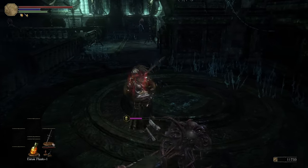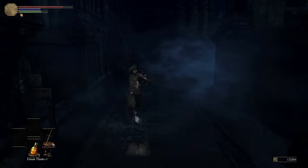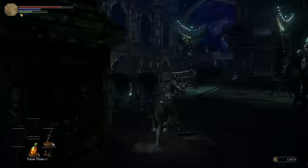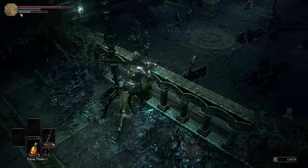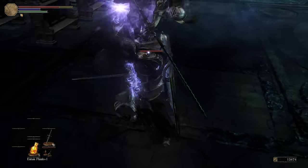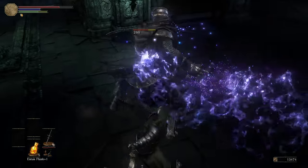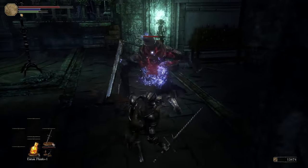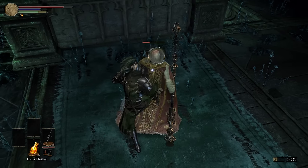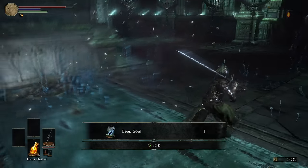Get out of here, 400 souls but didn't drop anything. The only place we haven't been takes us up here with an item — that sucks. I don't know where I'd find the key we need. Let's go behind here: there's no damage, he sucks, go behind him and just stab him — what is he gonna do, nothing. We're gonna get the main boss up here. He's dead, got the Deep Soul.